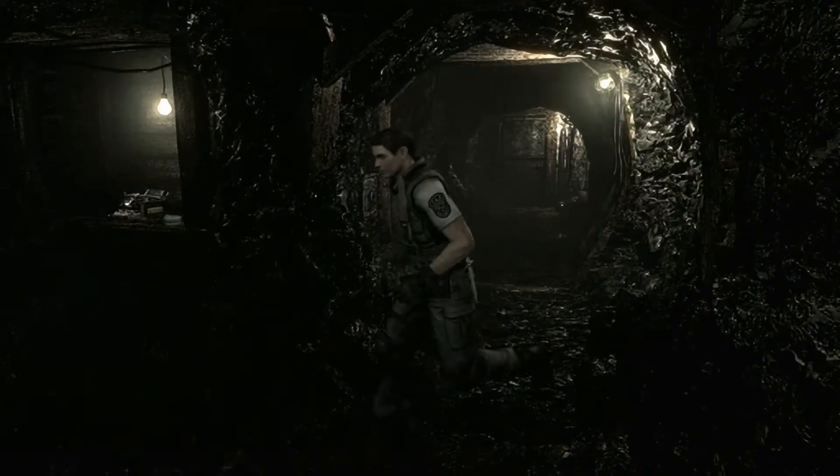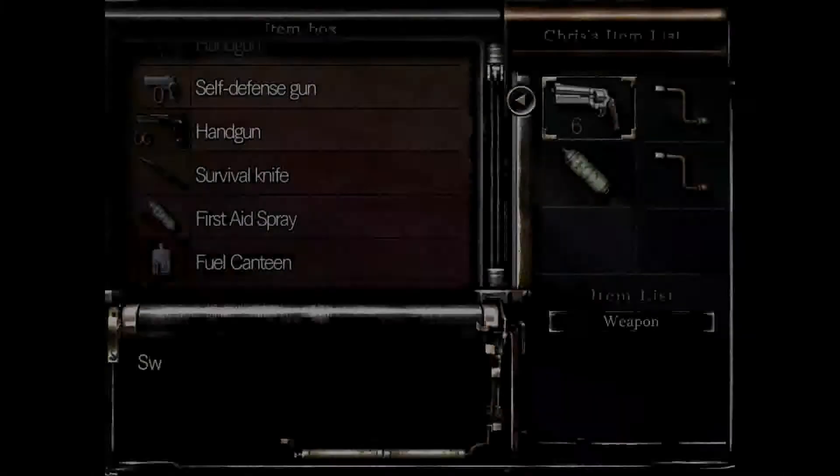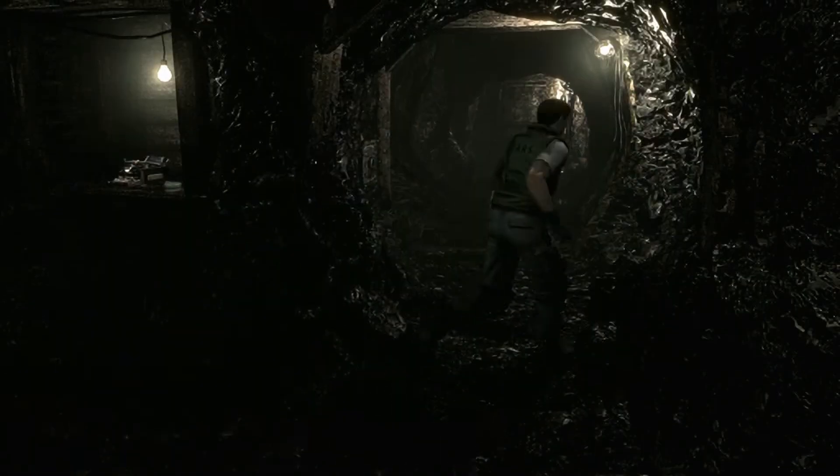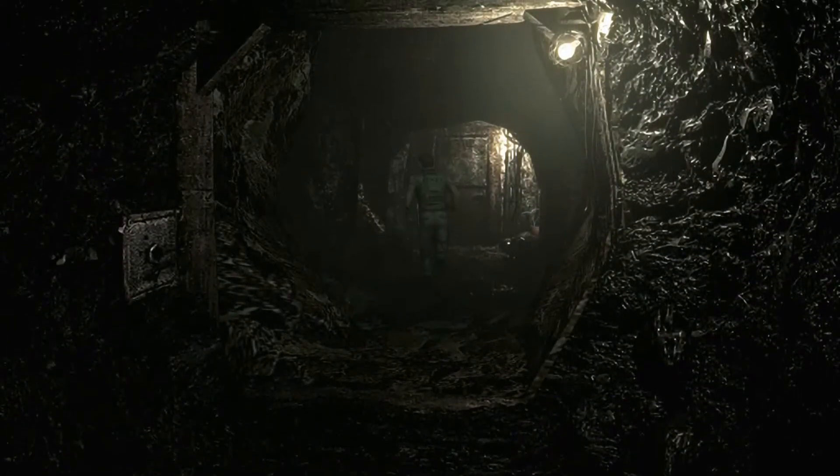Just to be safe, yeah we only have to turn that once. I'm just going to put this away - yeah, green one, you gotta go. Still got my first aid spray. There's also a green herb over here if you want to grab that if you're playing this. I don't need it, I actually have plenty of healing stuff left in the box.